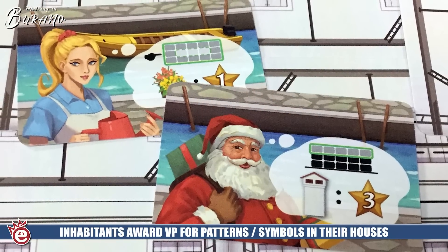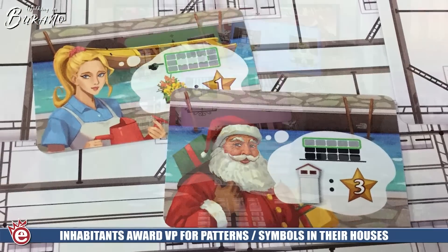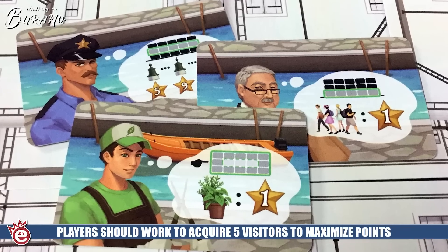You have things like Santa who scores for your chimneys, or the mayor who scores for pedestrians littered across your ground floors. Once a round is done, depending on the number of players, some cards will be discarded, the rest move down and to the right, and the columns are refilled so you always get a different assortment. The first player cat token passes to the left, and you keep going round after round until one player has built a five by three grid, which signals the end of the game.